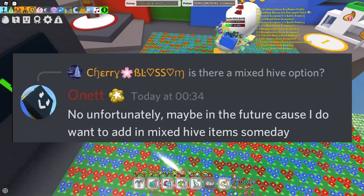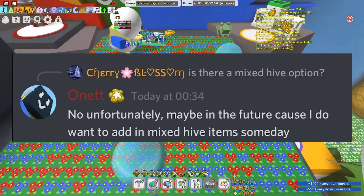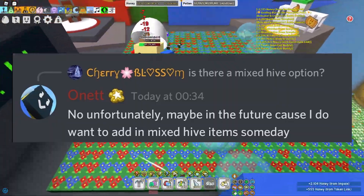Cherry Blossom has asked Onnit: is there a Mixed Hive Option? And then Onnit responded with: no, unfortunately. Maybe in the future, because I do want to add in Mixed Hive Items someday.